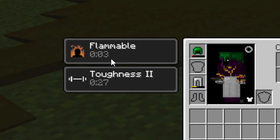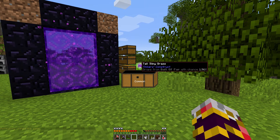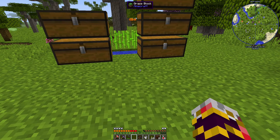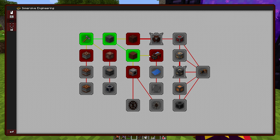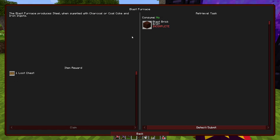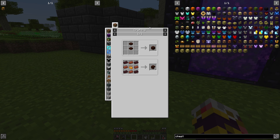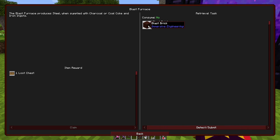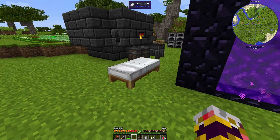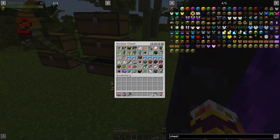I put creosote on the floor — it's flammable apparently. Got some loot from a lootbox — tall slimy grass, doesn't sound like a progression skip. We have our treated planks now. I think we should go for the blast furnace next, even though I don't know exactly what it does — it looks like another 3x3x3.